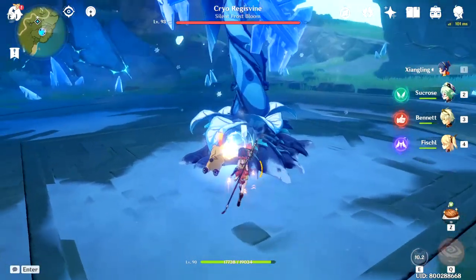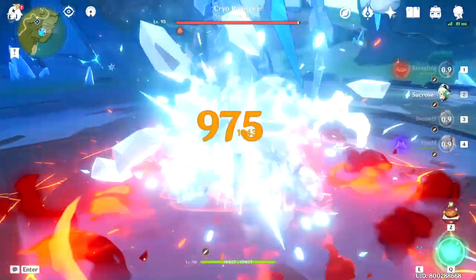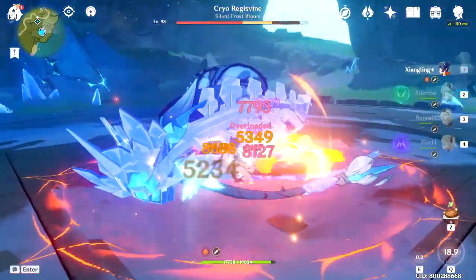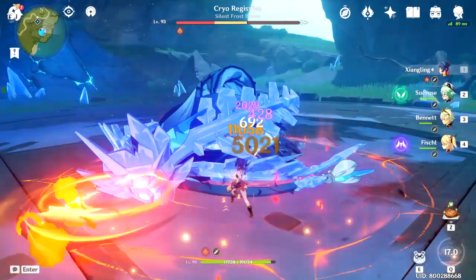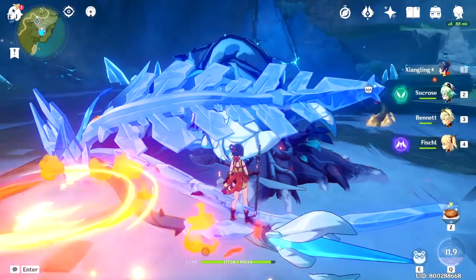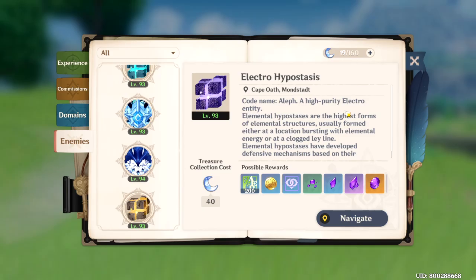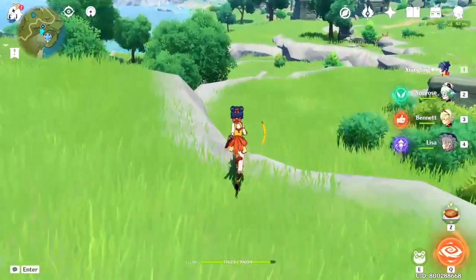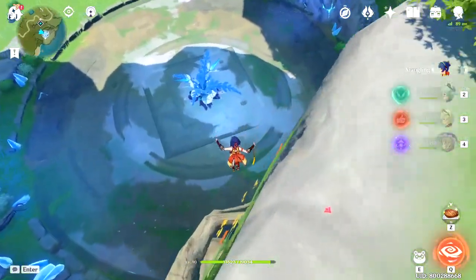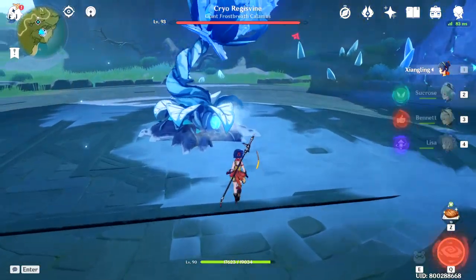Finally, we have the Overloaded setup. I honestly don't recommend going for this unless they buff it, since it only scales from the character's level and Elemental Mastery, and it also can't crit compared to Vaporize and Melt. I tried it with Fischl and Lisa and, as you can see, it is very inconsistent — sometimes Fischl would trigger the Elemental Reaction and sometimes Xiangling would trigger the Overloaded. I only recommend this if you have an Electro character leveled up so that if they trigger the reaction, there's not much difference compared to when Xiangling triggers it.